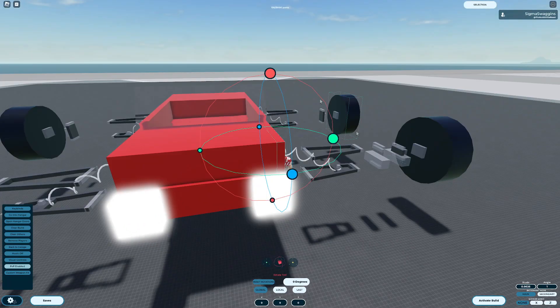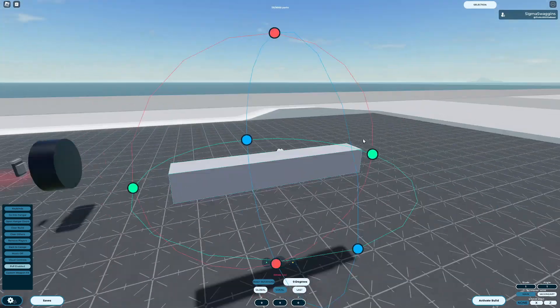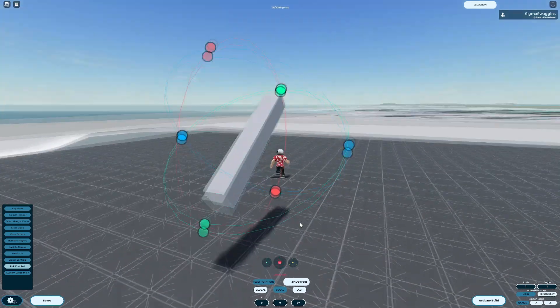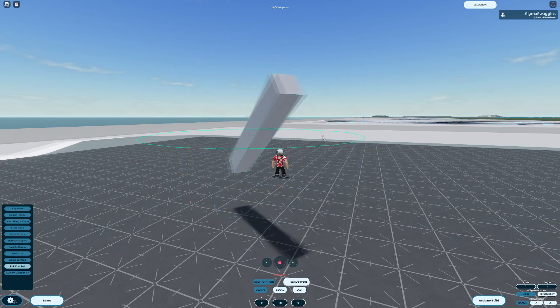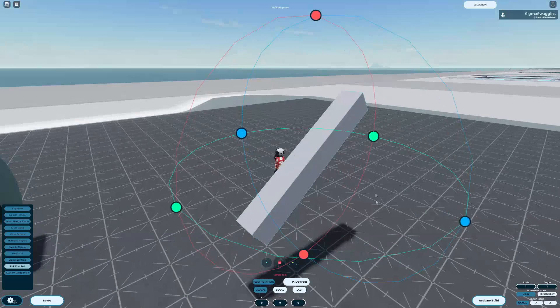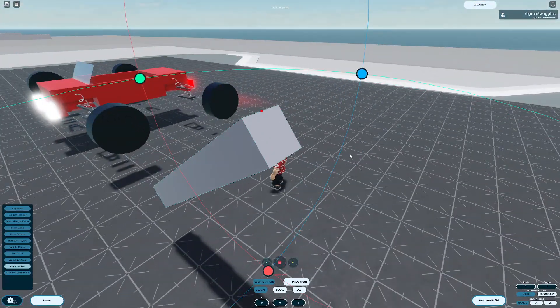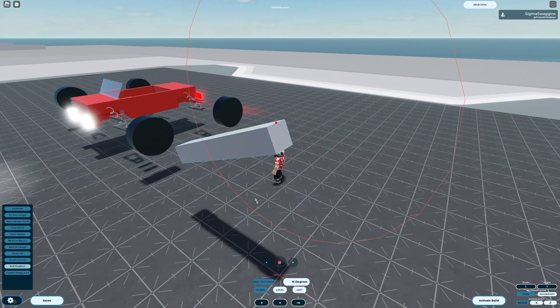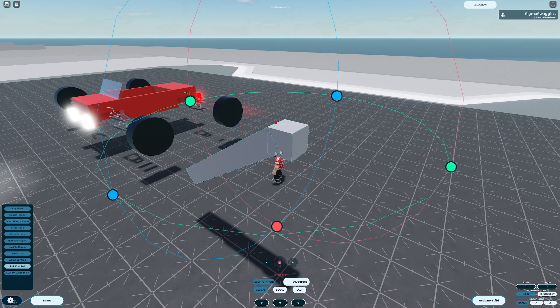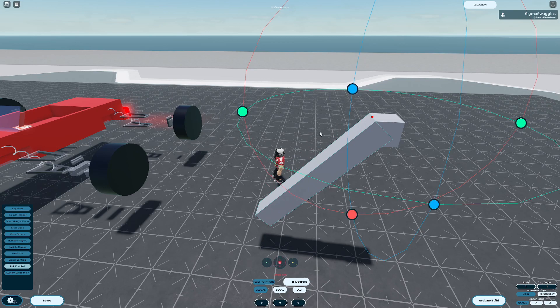The third is the Rotate tool. This allows you to rotate parts, and can be useful for bridging gaps or making more complex shapes. Similar to the Move tool, the Rotate tool also has the ability to change the axis that it rotates parts on. The settings all behave in the same way that the settings on the Move tool behave. While the Rotate tool is selected, hitting C on any corner, face, or edge will create a point of rotation, identified by a little red dot. This can be helpful for bending parts around corners in a more precise way. To disable it, simply hit C while your cursor is not hovering over a part with the Rotate tool selected.